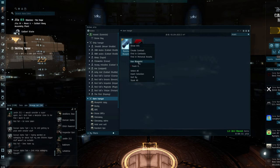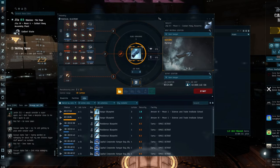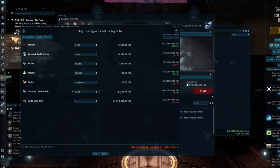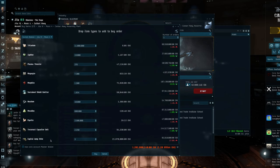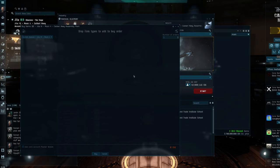Without further ado, let's get this built, shall we? Now, ordinarily at this point I'd be saying you need to do this, you need to do that, it's selling for X. At this moment, I really don't care. Let's have a look, see how much it's going to cost and make sure that nothing is out of the ordinarily expensive. Capital drives are a bit on the pricey side, but that's fine. I'm going to build it here in Jita.